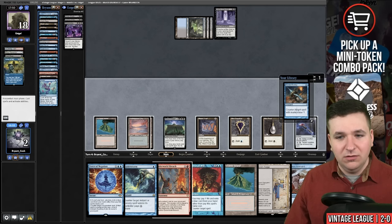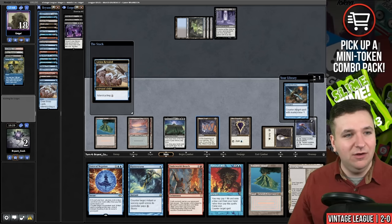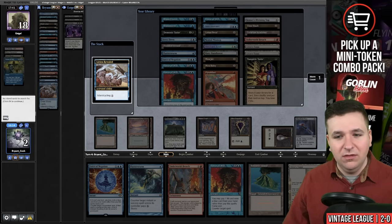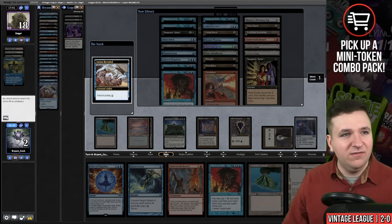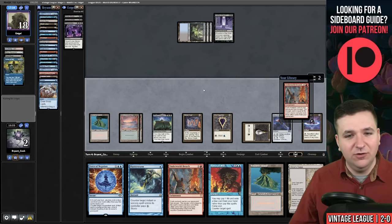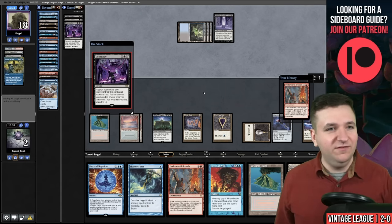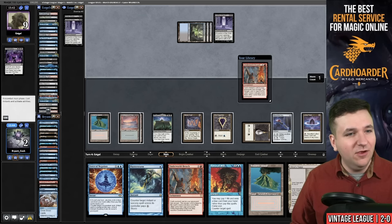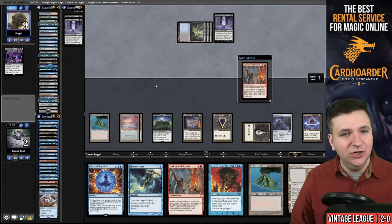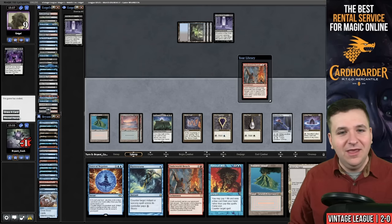I was too aggressive with my Citadel. We draw a Lorien Revealed — we'll shuffle with it. Looking at our deck, I do not have any way of getting rid of this Mana Crypt. My only way of winning is with Construct Tokens, because I'm not going to get a Storm count high enough. Play the Lotus Petal. I'm just dead to the Mana Crypt. I'm going to allow the Doomsday to resolve — this is one of the few ways I could win this game. Our opponent has told us they messed up. We know they have a Street Wraith in hand and they're passing. I died to my own Mana Crypt. Tails — we lost the flip. We are headed to game number three.